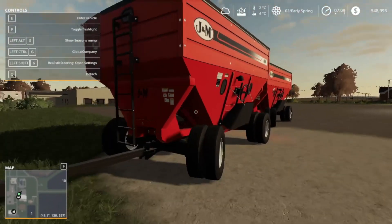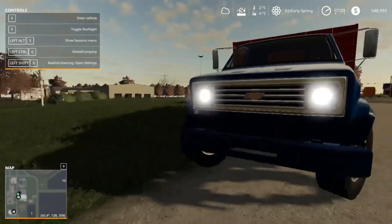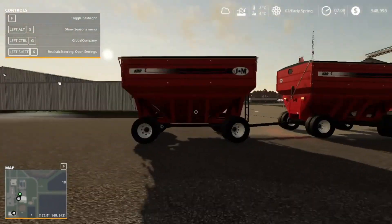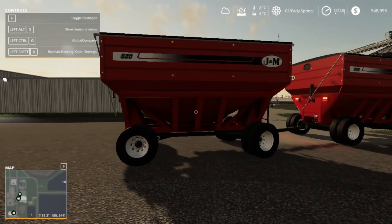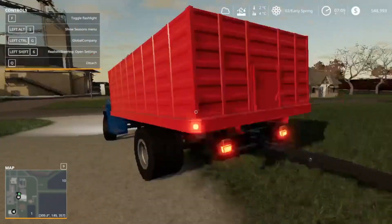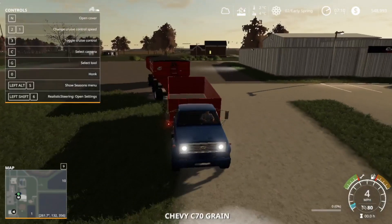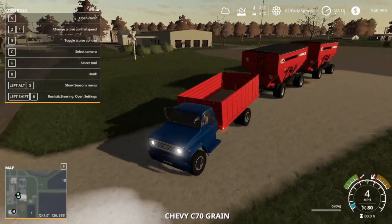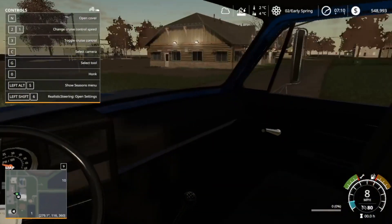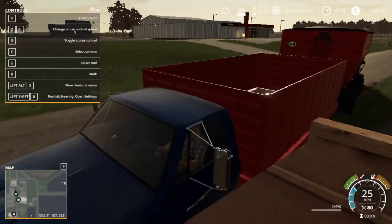All right guys, welcome! This is Bama Dipper's first Farming Simulator 2019 video. We are picking up a J&M 680 gravity wagon — two of them plus this one — so we're gonna do some farming. Let me know if you like Farm Sim. If so, go ahead and like and subscribe for more content.